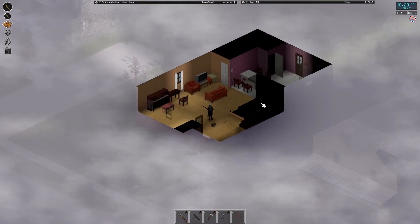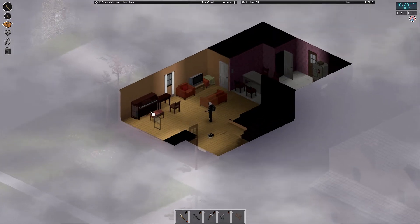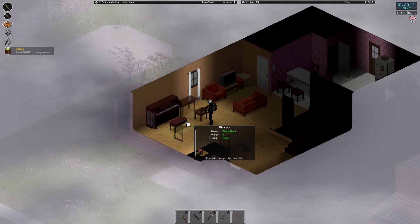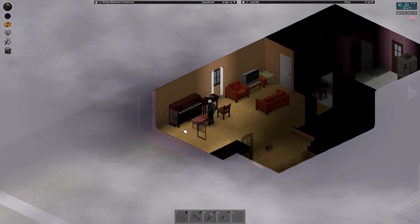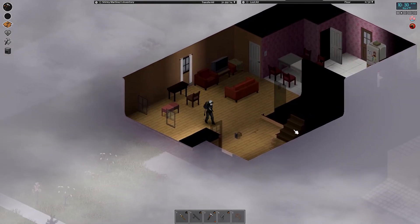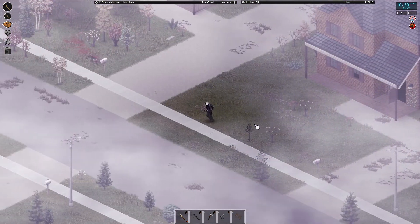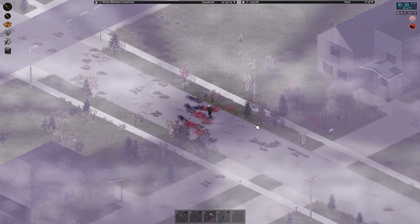Another gray rug - if I don't find too many more I may be forced to take them just to have some kind of rug. A piano! Well, you know what, we're gonna take it - because why not? I could use a piano next to my Spiffo shrine. It's important to worship Spiffo with music. It'd be a cool addition if they actually let you play the instruments - I haven't seen anything in the dev blogs indicating that's ever going to be a thing, but you never know.